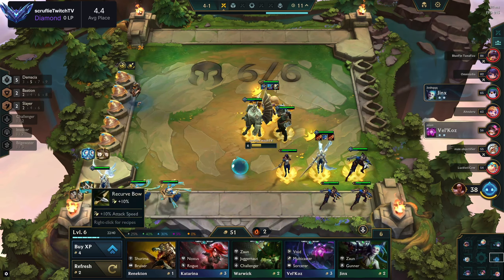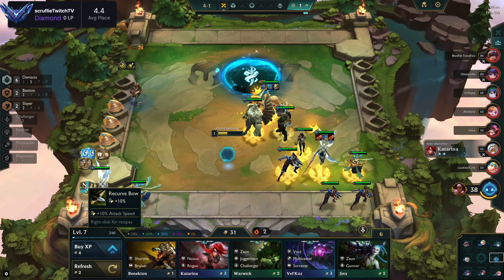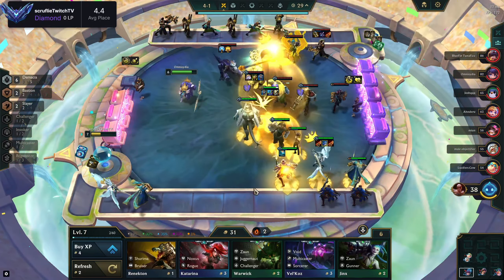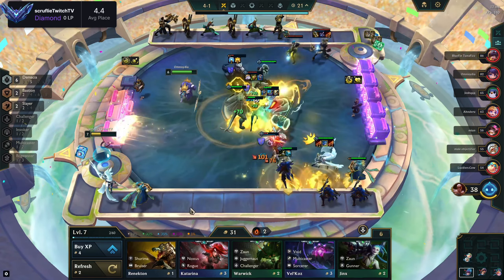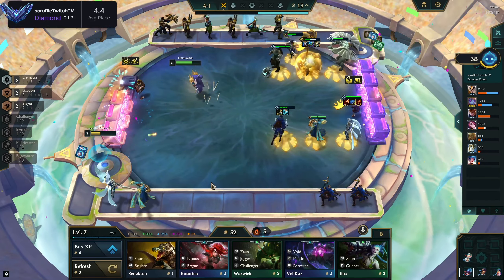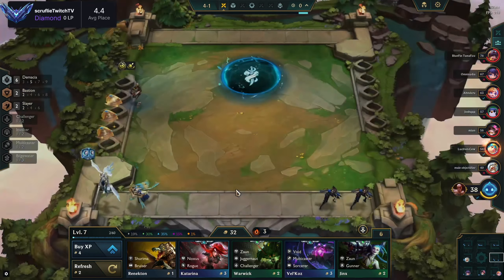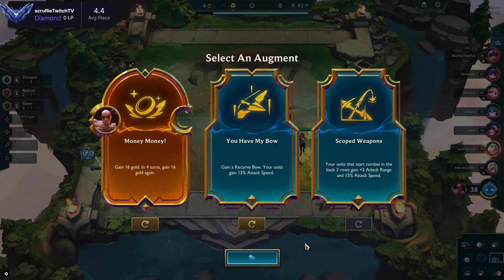We're getting a little scared so we want to finish three items on Quinn — we're going to slam Guardbreaker on her and put the bow on her as well. The reason Sona is in the far right is when she casts her ability it goes through the whole team and also splashes onto Kale one hex to her left, giving Kale the attack speed she needs.